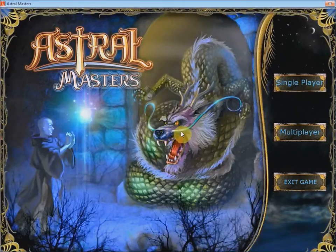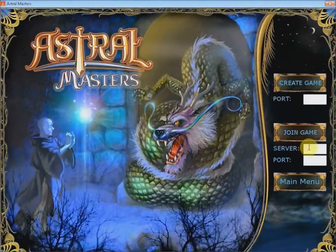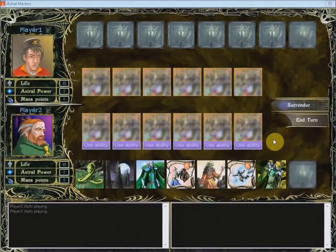To join a game, first click on the Multiplayer button, then insert the server address and the port of the server, then finally click on Join Game. Now the user is connected.